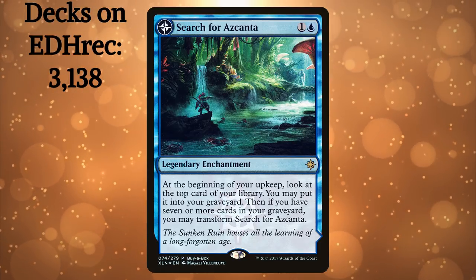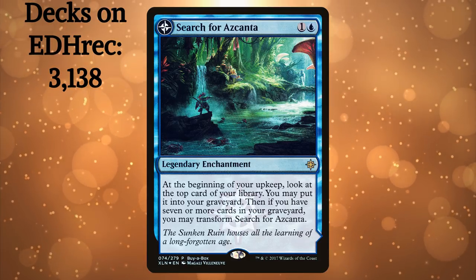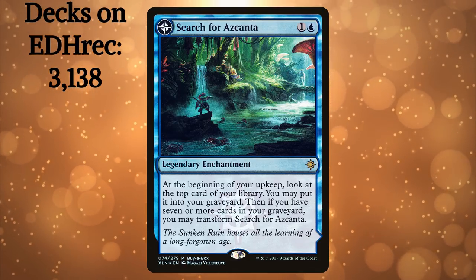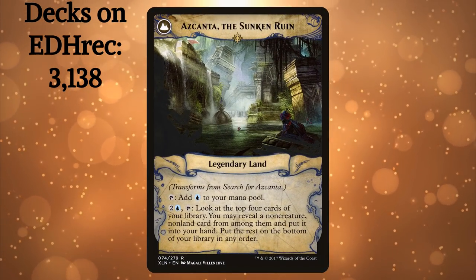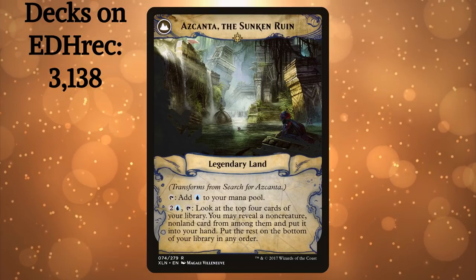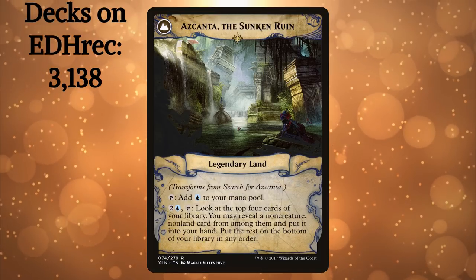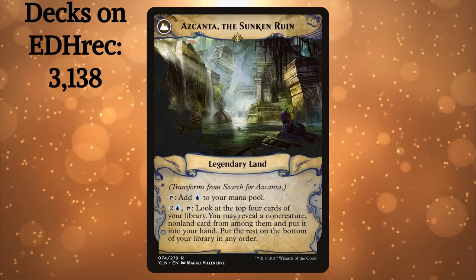Search for Ascanta. This card does everything you want in a two-drop: card selection, ramp, and card draw — a combination not offered by many cards. Early game it sets up your draws and fuels itself for the powerful half, Ascanta the Sunken Ruin. Late game this card can help you dig for your win cons or answers to pertinent threats. It fits into more strategies than a lot of people think, sliding right into Graveyard decks, Enchantment Matters decks, and Control decks.